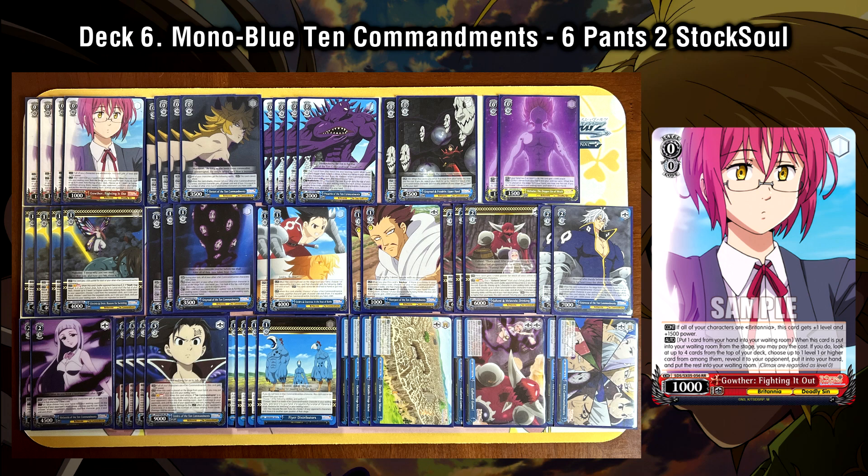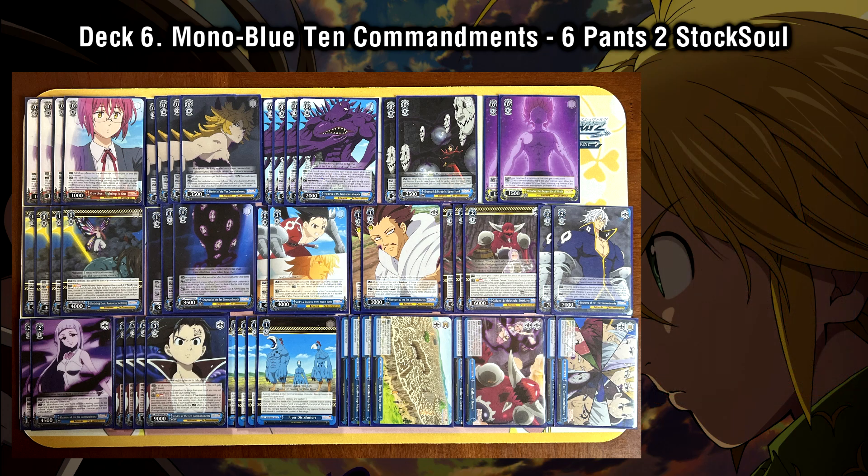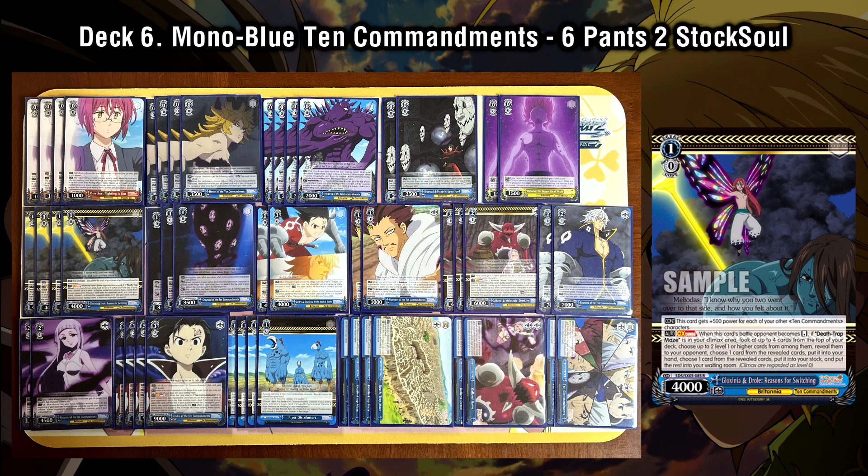The Gauther level 0 is a double rare we haven't featured yet: on death, you can discard a card to top check up to four and add up to one level 1 or higher card — particularly useful given this deck has a ton of valuable level 1 and higher cards. And why is that? Because of the level 1 climax combo. The level 1 climax combo with the four pants we run is on reverse: when we get that reverse, we can look at up to the top four cards of our deck, choose up to one level 1 or higher card to add to our hand, and choose another level 1 or higher card to put into our stock. If we get that reverse, we get a plus one hand plus one stock situation. This card also gets 500 power per every one of our other Ten Commandments cards.